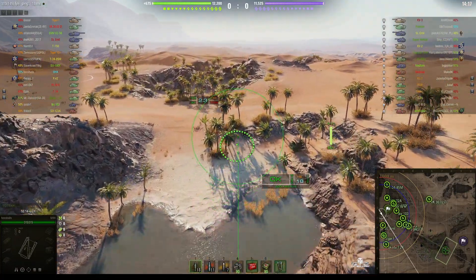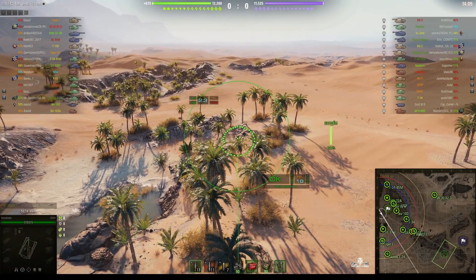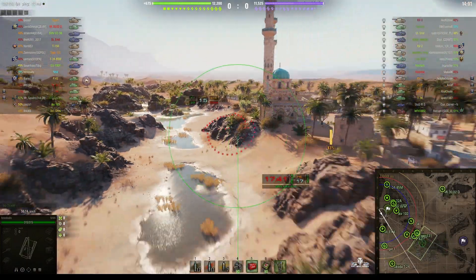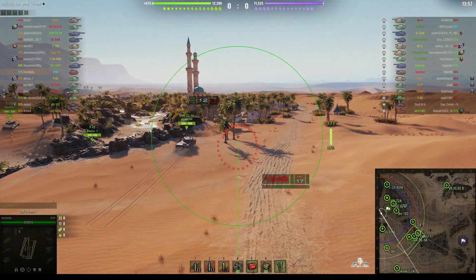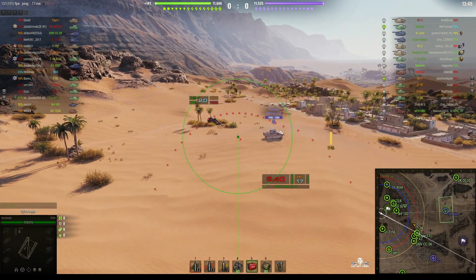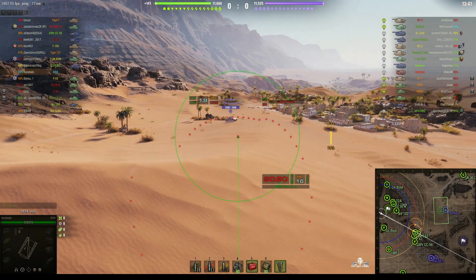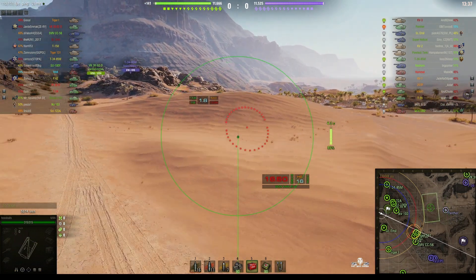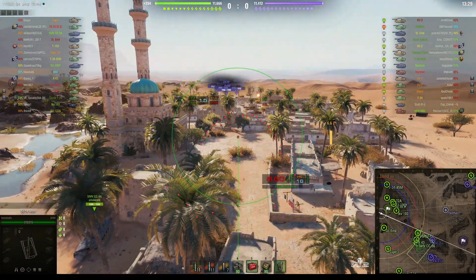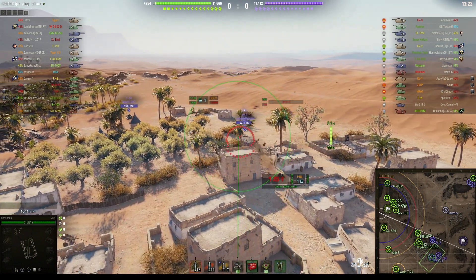Somebody's at home - they're knocking trees down as they go, giving us a good path to show where they are. So he fires a round in just to say hello. Despite the reload being 25.89 seconds, Hossballs has got it down to 21.52. He just got a direct hit! He's landed in a tier 7 game with tier 5 tanks in it, and he just hit somebody on the enemy team - one of the high tier ones I think.